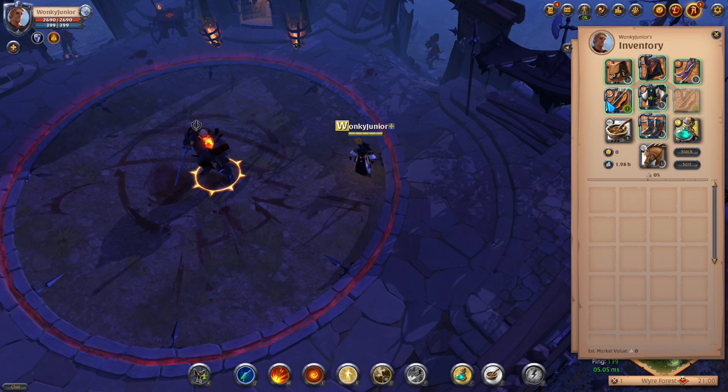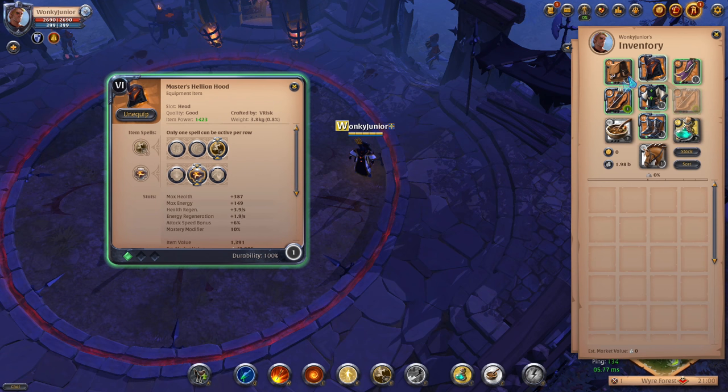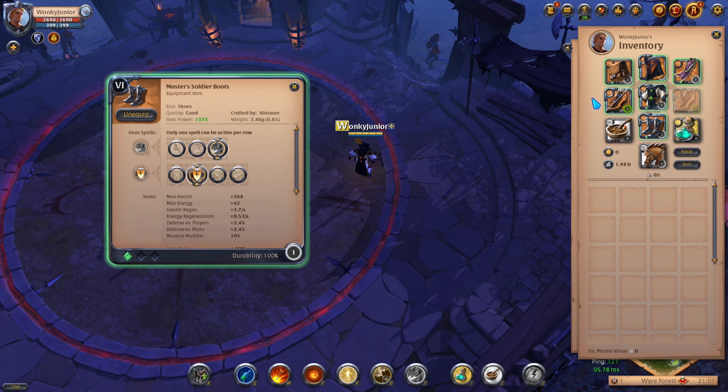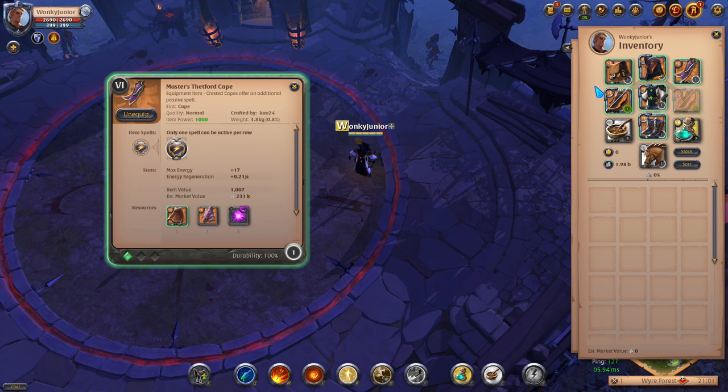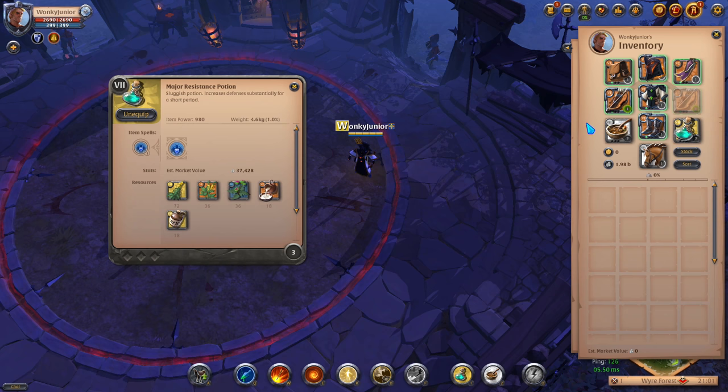The build that will work for all bows: for the weapon pick the 3rd Q, 1st W and 4th passive. For head armor, go with the Hellion Hood and pick the 3rd ability and 2nd passive. For chest armor, go with the Cleric's Robe and 3rd ability and 1st passive. For shoes, pick the Soldier Boots and go with the 3rd ability and 2nd passive. For the cape, pick the Thetford cape, and for consumables get the Stew and Resistance potions.